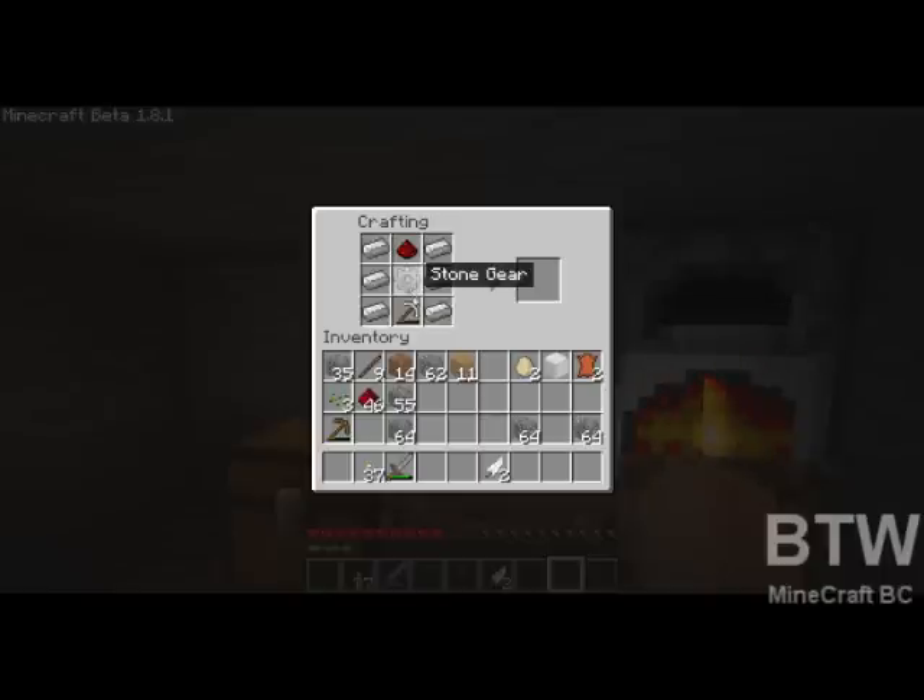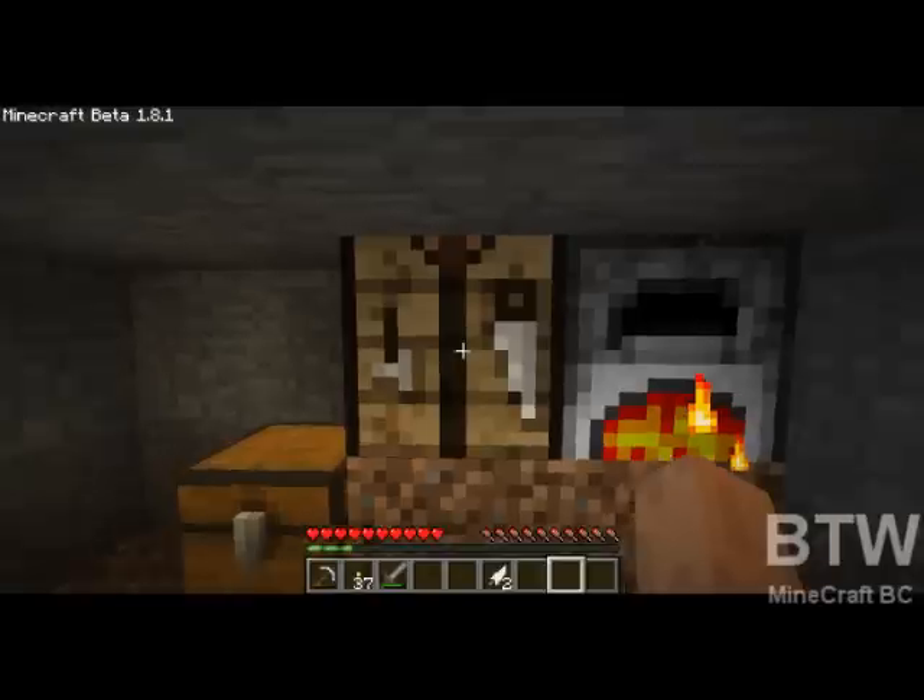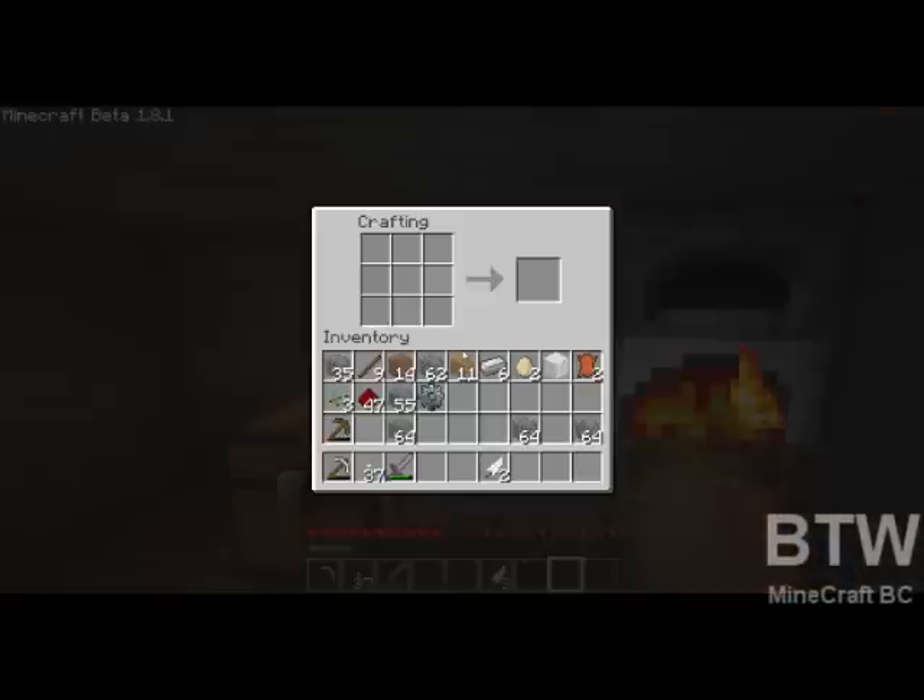I must be making this wrong because... oh, I need an iron gear. Which means I need four more pieces of iron. So I'll just head back to the area where I found them. It's very abundant with iron. And just in case my pickaxe breaks, I'm going to bring it with me.